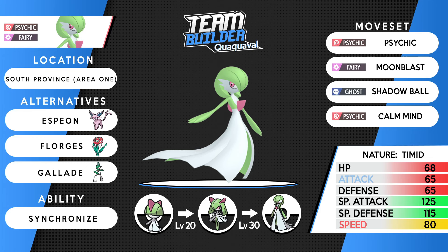Pokemon number two: Gardevoir — a channel favourite and a bit of a meme here, because this thing just wins battles very easily. Psychic/Fairy is arguably the best typing in the game. The moveset is Psychic, Moonblast, Shadow Ball, and Calm Mind. Get one Calm Mind up and it's pretty much game over. Timid nature boosts that already solid Speed — against a special attacker, click Calm Mind twice and things just start to drop. Alternatives: Espeon for a hard-hitting Psychic type, Florges for a specially defensive Fairy, or Gallade if you prefer physical.